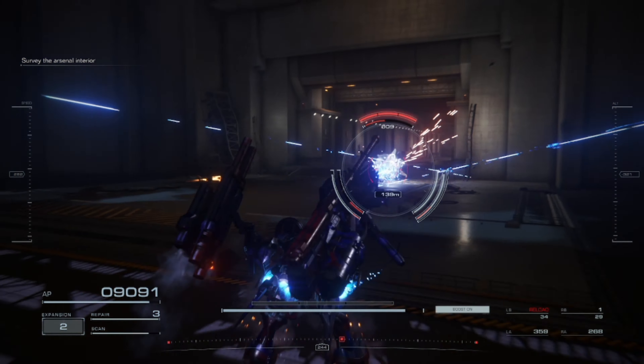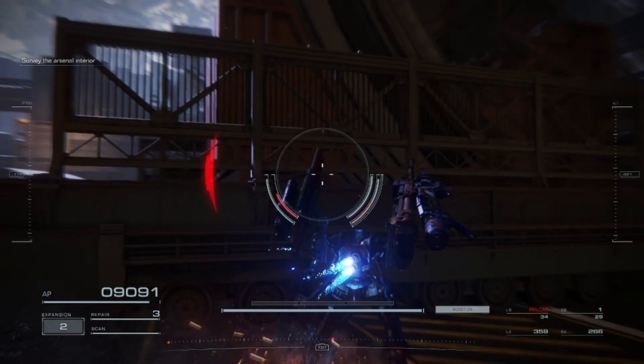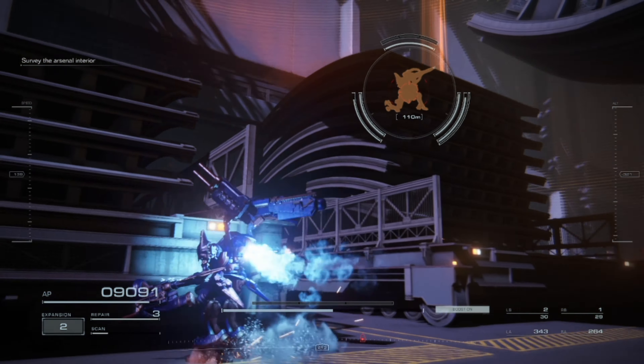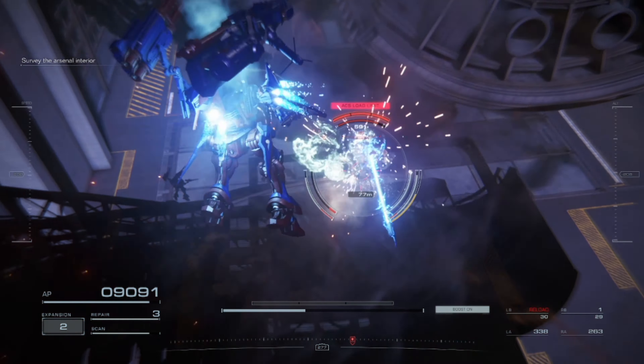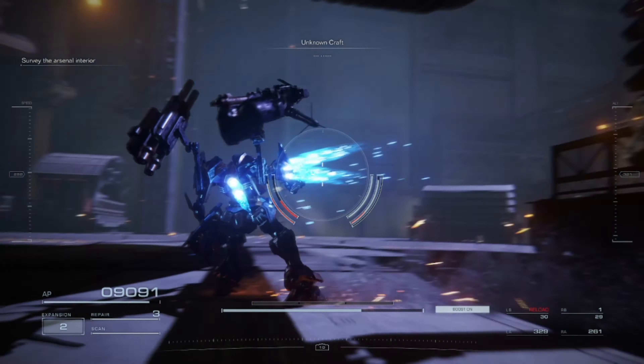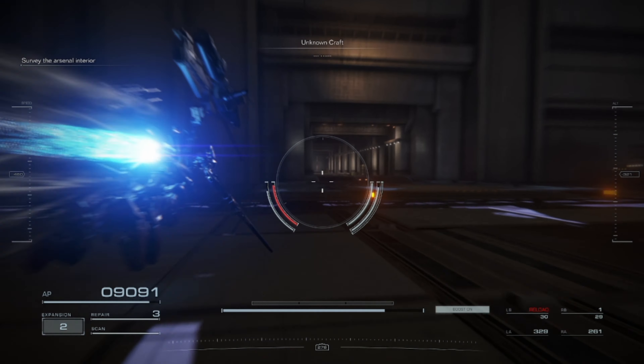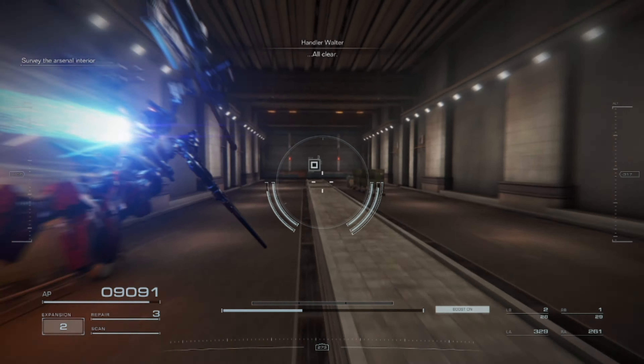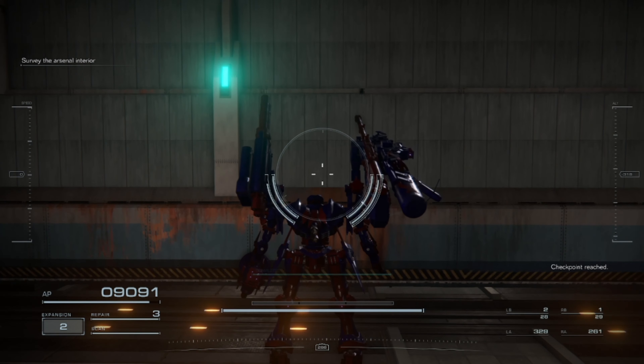Wait, 6-2-1, behind you. It will be enough to go to the guard in the dark. All clear. Keep going, 6-2-1.